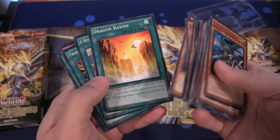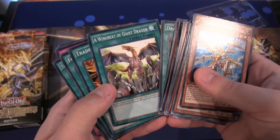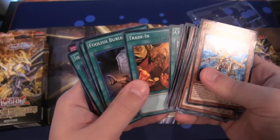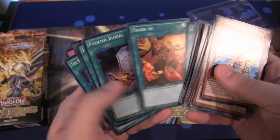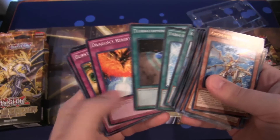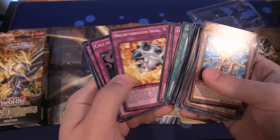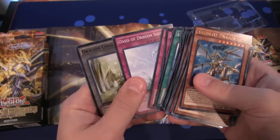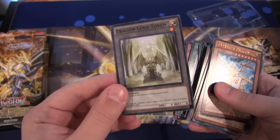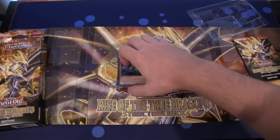Moving on to spell cards, we get Dragon Ravine — my favorite field spell because of Dragunities and just a great card for anything that uses dragons. Wingbeat of Giant Dragon, which I remember from the original Red-Eyes structure deck. Trade In, another great reprint — that was in the original Felgrand deck, one of the main reasons people wanted it. Also Foolish Burial, Hand Destruction, Reinforcement of the Army, The Warrior Returning Alive, Charge of the Light Brigade, Terraforming, Dragon's Rebirth, Burst Breath, Needle Bug Nest, Breakthrough Skill, Call of the Haunted, Oasis of Dragon Souls, and a Dragon Lord Token card.